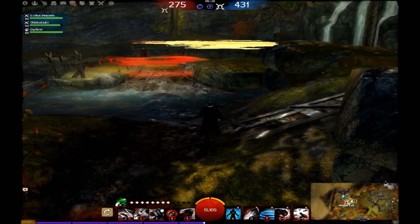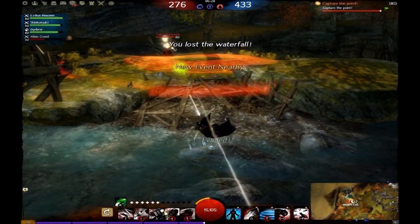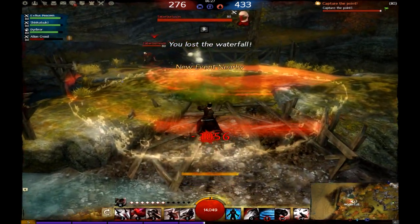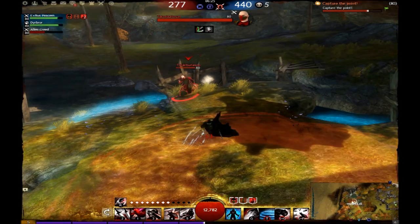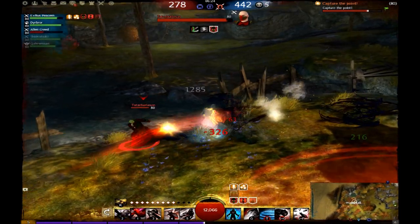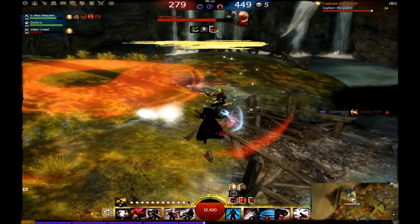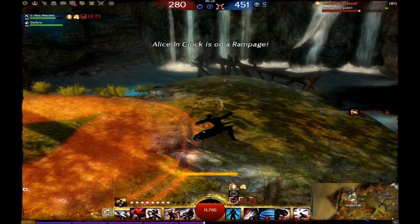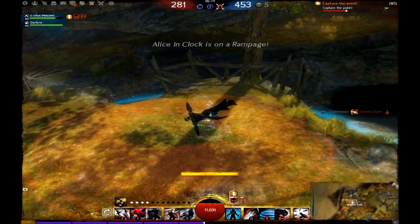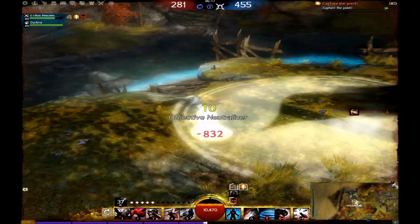Looking more closely, I see an enemy thief standing over the point. I throw a poison field to hurt him, as well as throwing an ability I had recently stolen, although he evades it. I then use my actual steal to deal damage to him and poison him, as well as gaining a stealth. I try to backstab him, although it hits him in the front. I try to score off even more hits, although he goes into stealth. He uses his heal stealth, so I decide to counter it by using the stealth I have stolen.